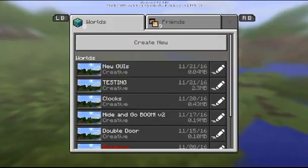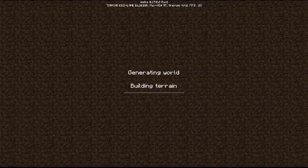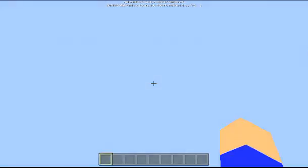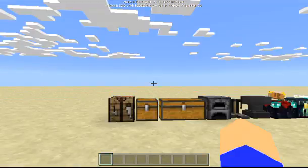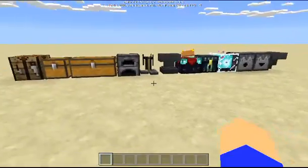I've got a world set up to show you this. Ordinarily I'd have a world download in the description, but number one I'm on the beta so only beta users can access it, and number two it's built right into the game — there's really no download needed. You already have Pocket Edition, so those of you with the beta can test it out yourselves.